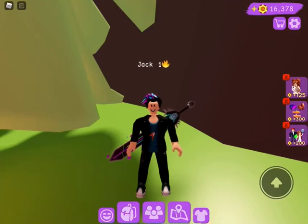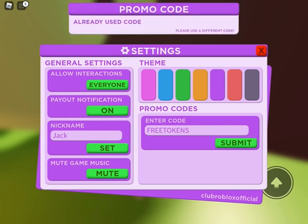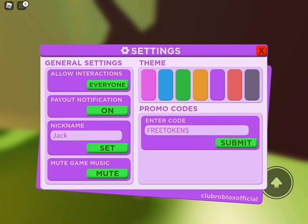Hey guys, today I'm going to show you the new code in Club Roblox to get a thousand free tokens. What you want to do is press the settings button on the top right corner, then enter the code 'freetokens' without any spaces, and press submit. I already have the code, but if you don't, it'll say redeemed and you'll get a thousand free tokens.